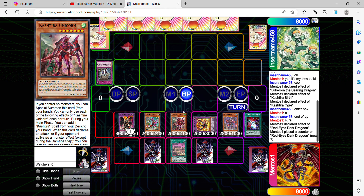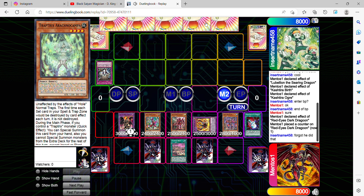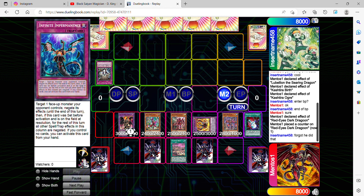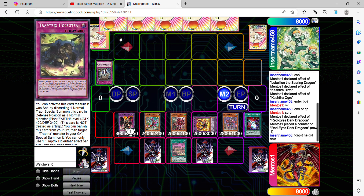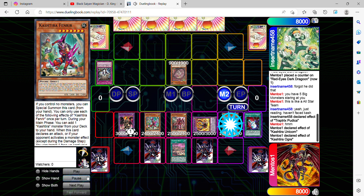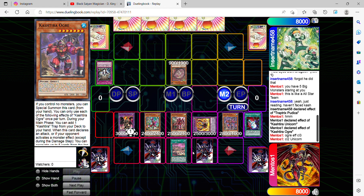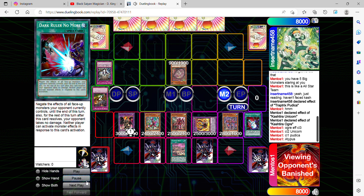I'm waiting on my opponent — it's still his turn. He can negate, but unless he had Dark Ruler No More or Forbidden Droplet, he could have used Evenly Matched on my field, which would have really hurt me. That Evenly would have made a huge difference had I not summoned Dragoon. Either way I was very lucky to have Dragoon. I'm going to chain with two effects using chain link two Unicorn, chain link one Ogre, so let's go with Ogre as the last chain link to resolve.